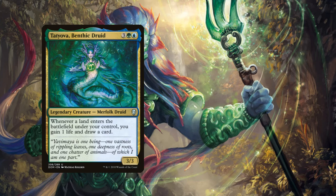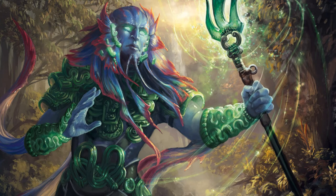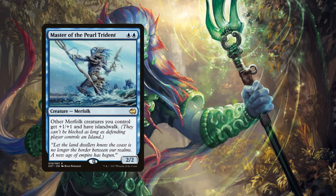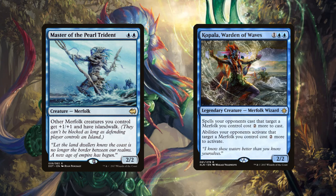For card draw we're playing Tatyova, Benthic Druid — whenever a land enters the battlefield under your control, you gain one life and draw a card. We're also playing Seafloor Oracle: whenever a merfolk you control deals combat damage to a player, draw a card. Other merfolk to help sneak through include Mistfolk Herald, which can't be blocked, Deep Tread Marrow gaining island walk for one blue mana, and Master of the Pearl Trident giving all other merfolk +1/+1 and island walk. To protect our merfolk, we have Kopala, Warden of Waves, making spells targeting our merfolk cost two more and activated abilities cost two more.